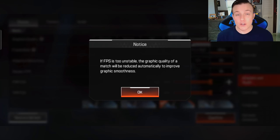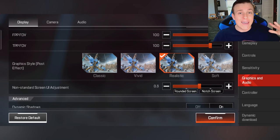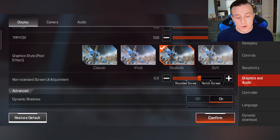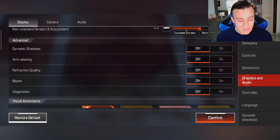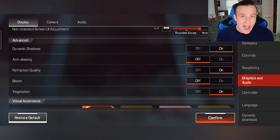With adaptive smoothing, if you turn that on, you'll get a notification that says if FPS is too unstable, the graphic quality of a match will be reduced automatically to improve graphic smoothness — which is good. You want that turned on. Your FOV settings don't matter too much, but maybe don't put your FOV too high. For your graphic style, if you have it at realistic, that's going to cause a little bit more lag. You can either put soft or classic and that's going to make your game run the best. For your advanced settings, you can turn off things like dynamic shadows, refraction quality, bloom, and vegetation — all of these use up memory when you're playing, and turning them off is really not going to impact your gameplay, it's just going to make the game not look as nice.